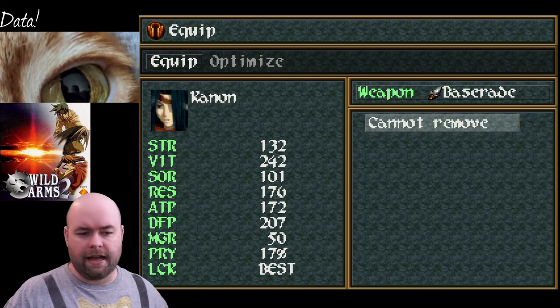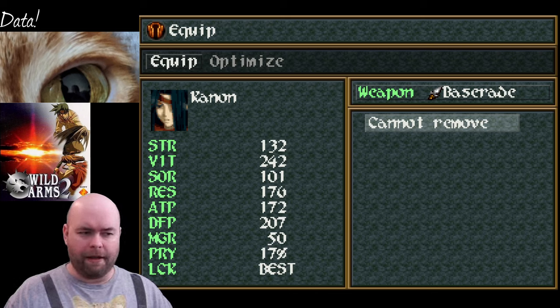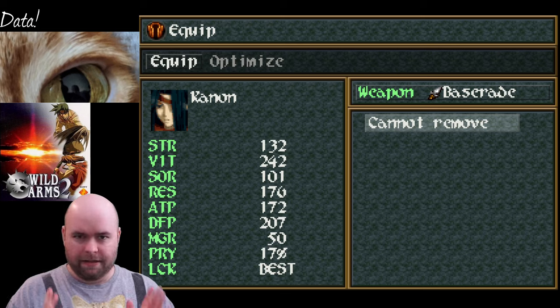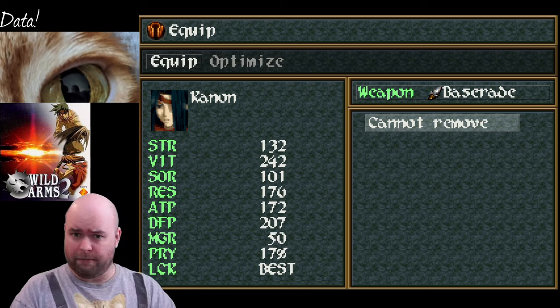You'll notice that Cannon at this point has 132 strength and 172 ATP or attack power. Basically her weapon, the Basarad, is plus 40 attack. So what the base attack is, it's 2-ish times ATP. Against a balloon, it should do roughly 344 damage, plus or minus 10% of that. The plus or minus 10% is the randomization roll. This is extremely similar to how Wild Arms 1 works for reference.